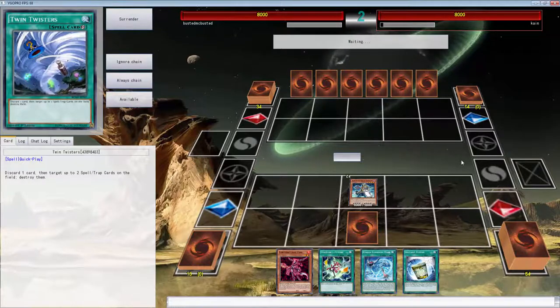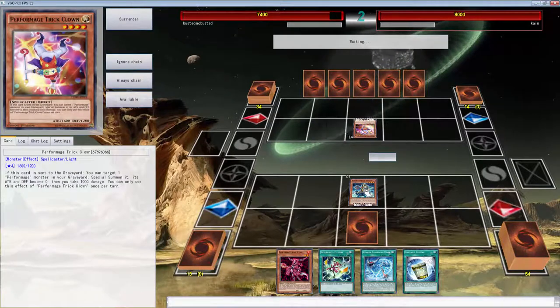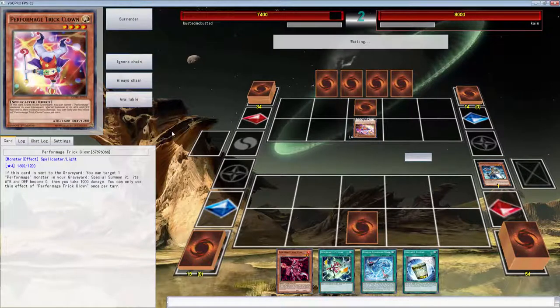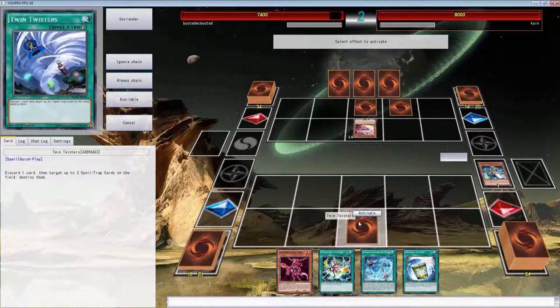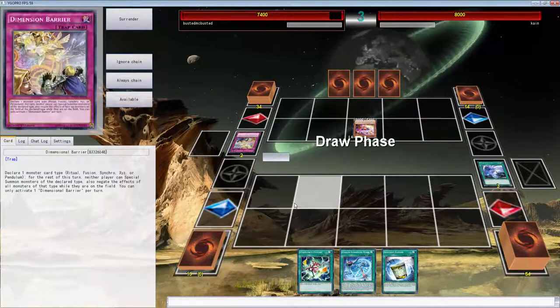While our opponent Kane plays his deck, we hope it's not broken so we can have some fun and back-and-forth interactions. It looks bad — he only goes into a Trick Clown and attacks. I hope he doesn't play Jerry Gato. I don't know why he's playing 14 extra deck cards. How many times in today's Yugioh would you see a Trick Clown just summoned and attacking? Oh, he had Dimensional Barrier!